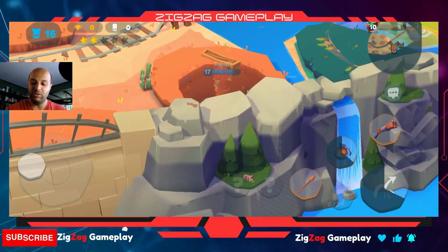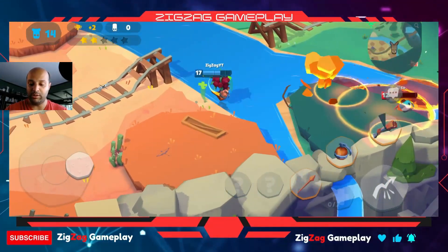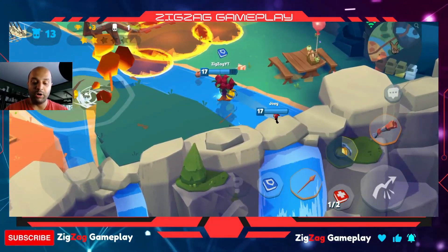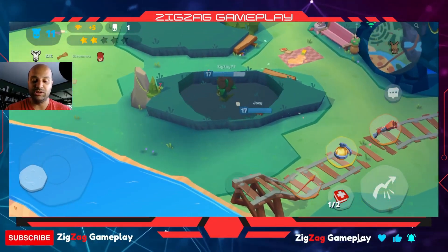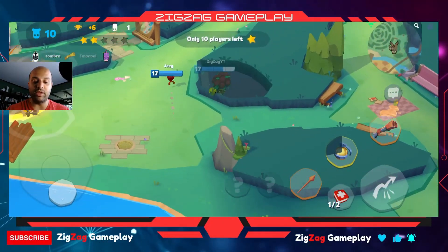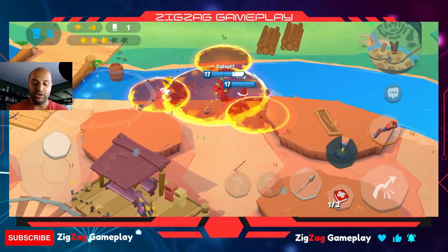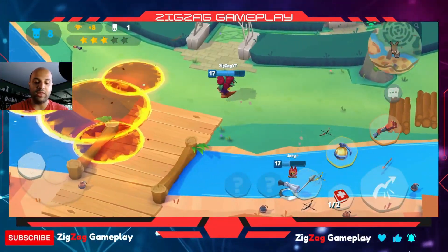We're going to attack and run away quickly. Joey ran over armor twice and I had to get it myself — what's the point? He's not even picking up things from enemies I killed. There are some weapons here but Joey doesn't care. He's going after another player, going to die, and then be good for nothing for me.